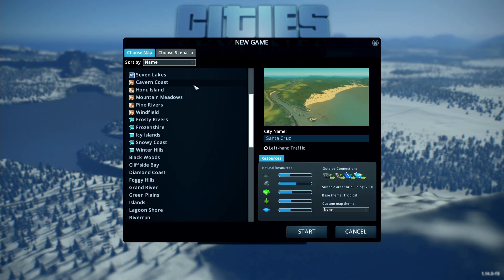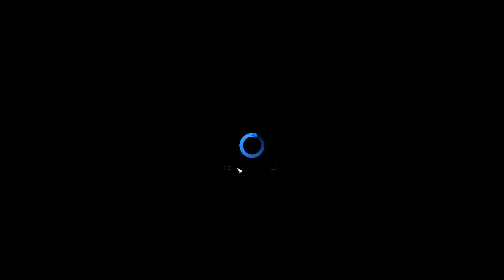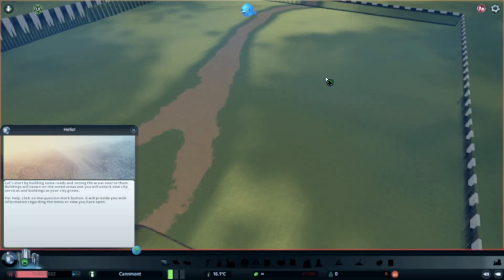So, first up, this is what happens when you attempt to load a map which uses Network Extensions and you don't have it installed. It will error out and the in-game performance is buggy and slow.